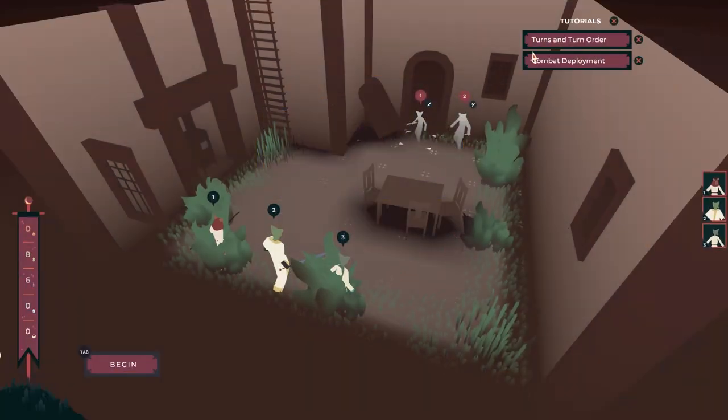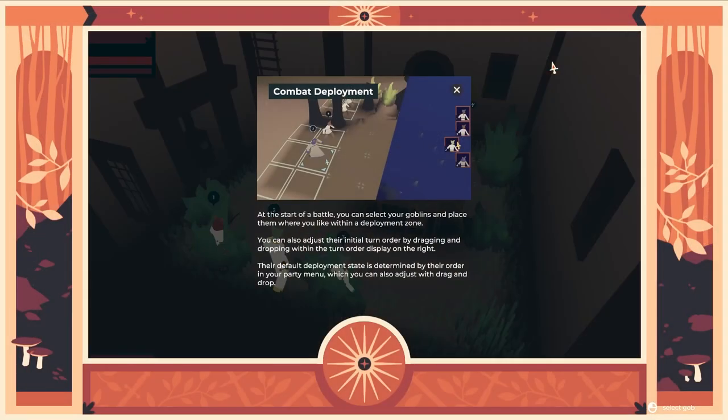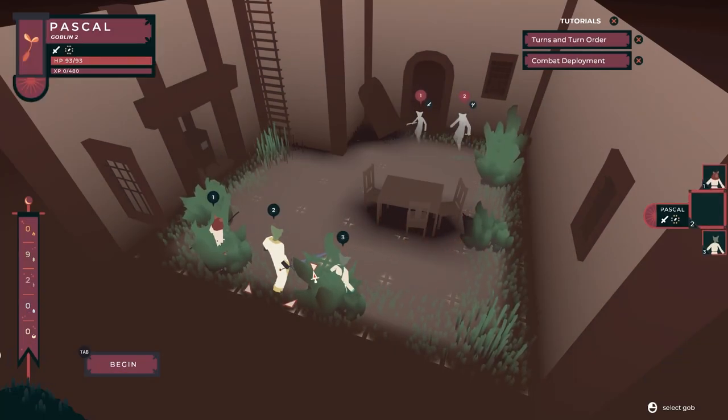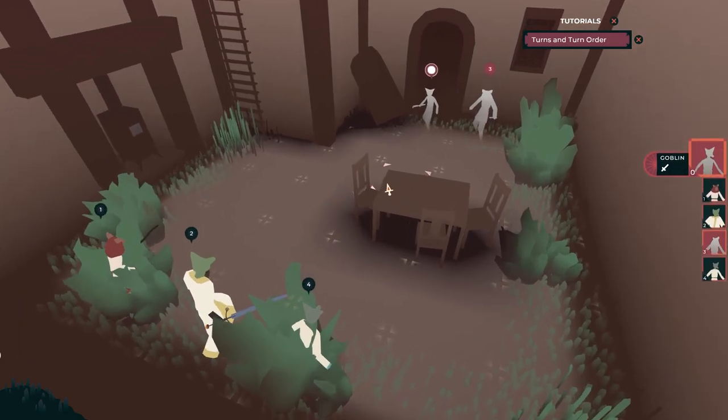Can I just press escape out of this? And then combat deployment. At the start of each battle, you can select your goblins and place them in the deployment zone. You can also adjust your initial turn order by dragging and dropping within the turn order display on the right. Default deployment is determined by their order in your party menu, which you can also adjust. Alright, I'm happy with whatever's going on here. Tab to begin. Let's go.